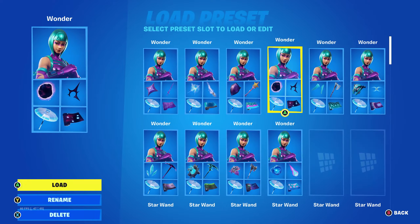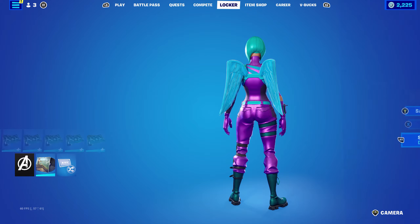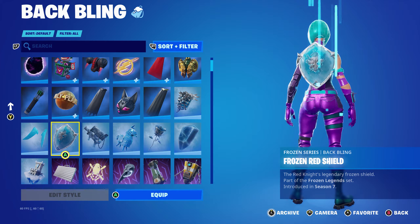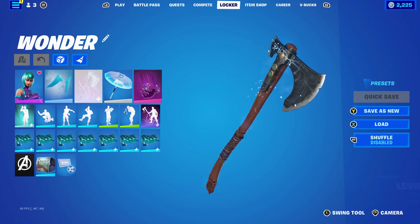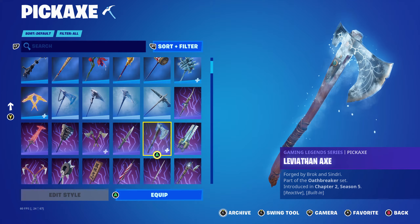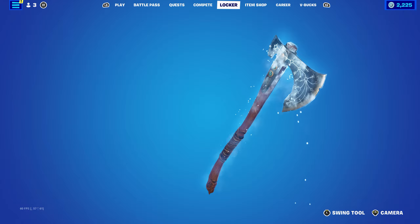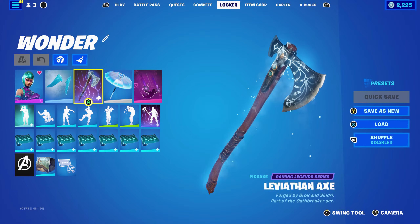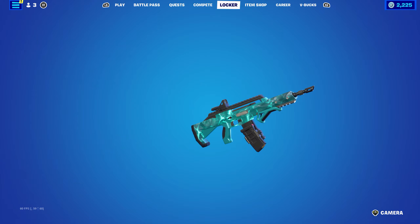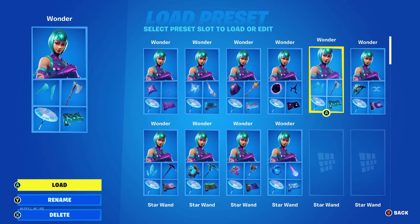Moving on to the next combo, I'm going for a Frozen series back bling. I decided to use the Frozen Love Wings, part of the Frozen Legends set. The pickaxe is the Leviathan Axe, part of the Oathbreaker set introduced in Chapter 2 Season 5 - it works very nicely with Frozen series back blings. It's basically Kratos' pickaxe and hasn't been in the item shop for a while; a lot of people want it back. The wrap is the Polished Stone, introduced in Chapter 3 Season 3's Battle Pass.